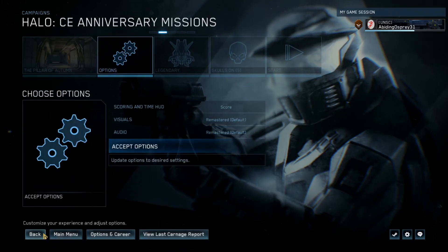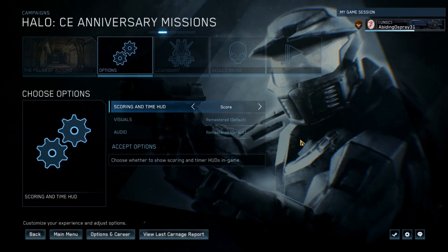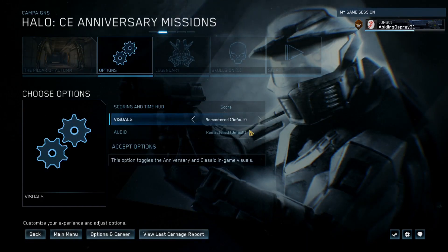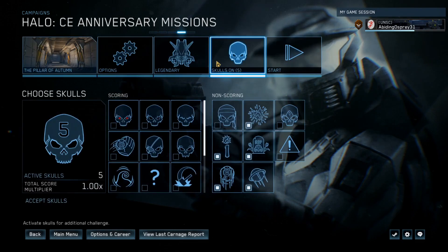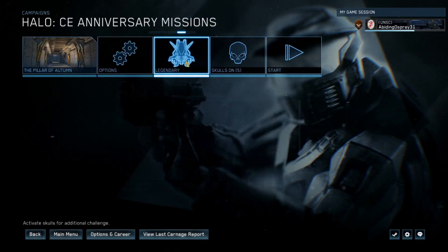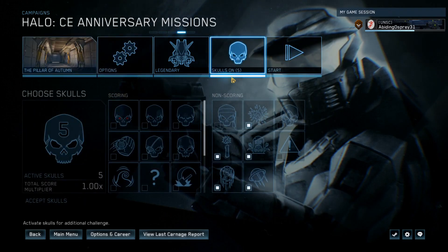We're going to be doing the Pillar of Autumn. We're going to put the score up — that's going to help us a little bit in the game. We're doing it on Legendary, we get the four times multiplier. Just to show that these skulls in combination make this so, so much easier.